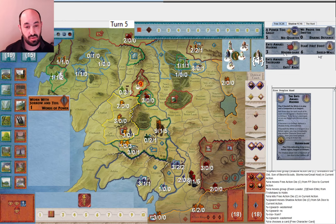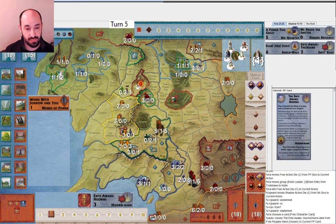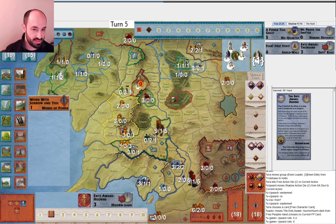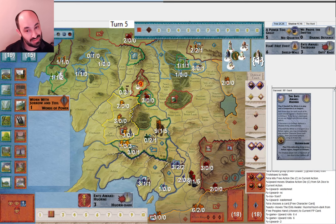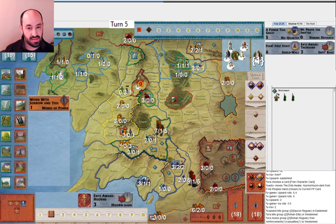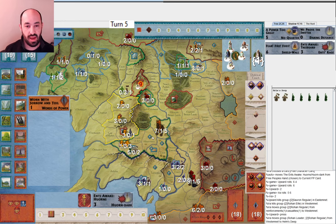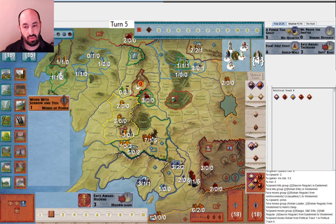I want to be able to defend Helm's Deep as best as possible. Is it going to be enough against this massive army? Probably not, but maybe it'll hold out at least a little bit. Hopefully they get one hit — maybe zero. But they get two hits on two dice — pretty good for them. At least I get two hits back. Now I have two Regulars. I would have gotten one extra roll if I had two Regulars and an Elite there instead of two Elites — minor misplay on my part. They proceed, I retreat, and now Rohan is at war.